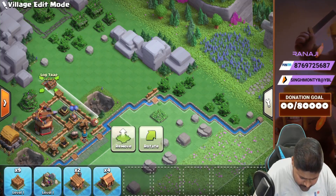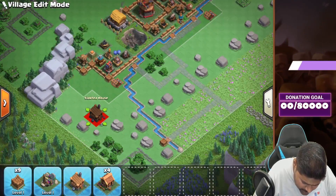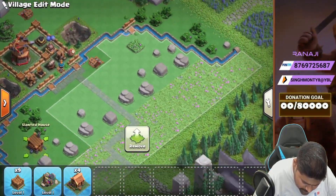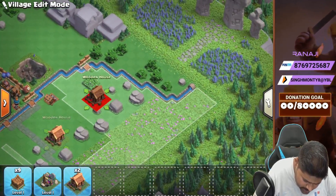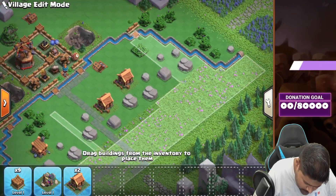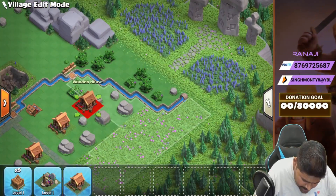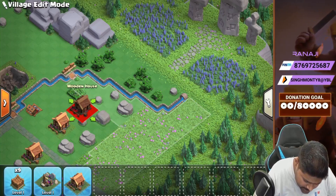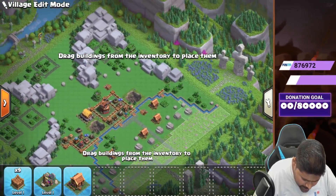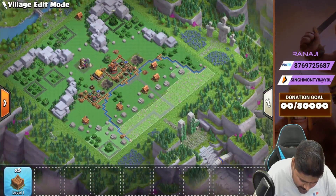We can deploy this hut over here, this hut over here, this hut over here. We can deploy over here — nice. And we can place a couple more over here; let's put one at the back side and one in this corner.